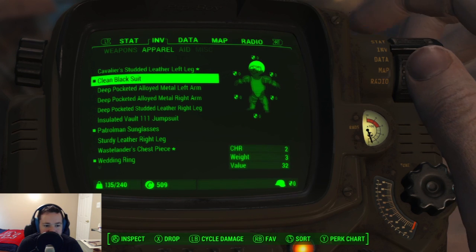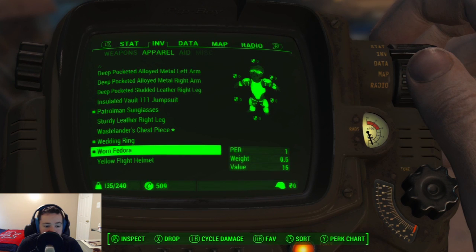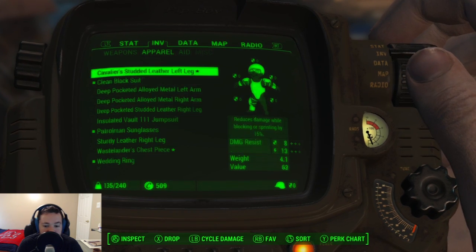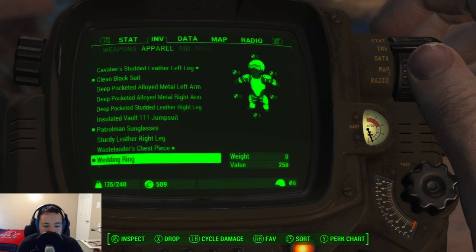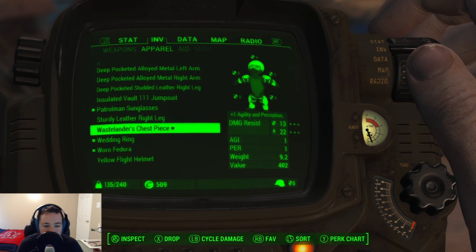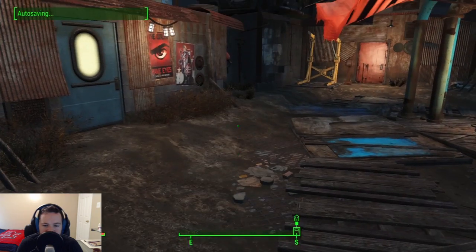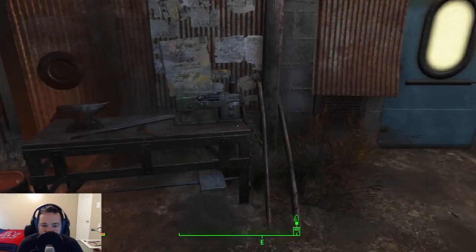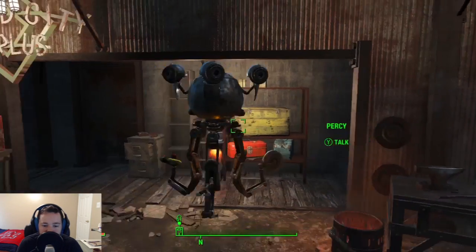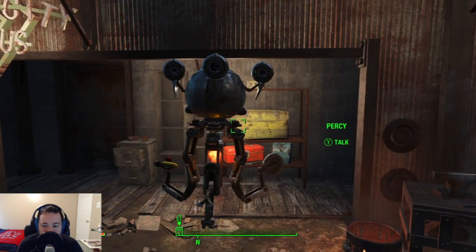Got a clean black suit. ZZ Top was right — sharp-dressed men get what they want. Let's see what happens. I can take my wedding ring off, but I don't think the robot wants me to flirt with him. Although, you never know — this is a weird place. I think I have some sunglasses in here too, but I think I took everything out of this bench. That's all back at base. We've got the suit, that should help some. Let's see what we can do.